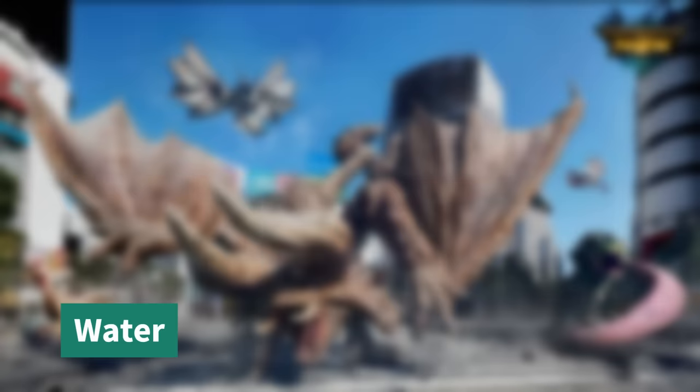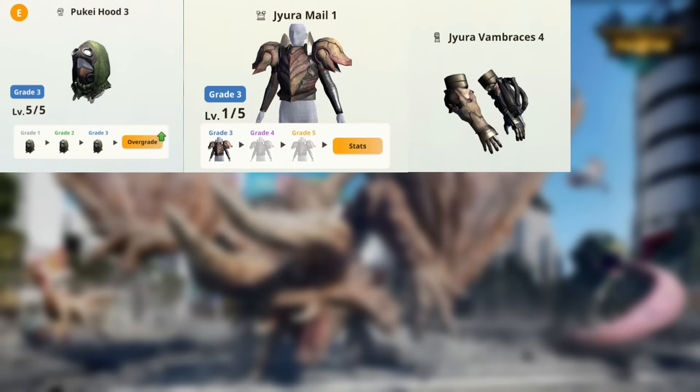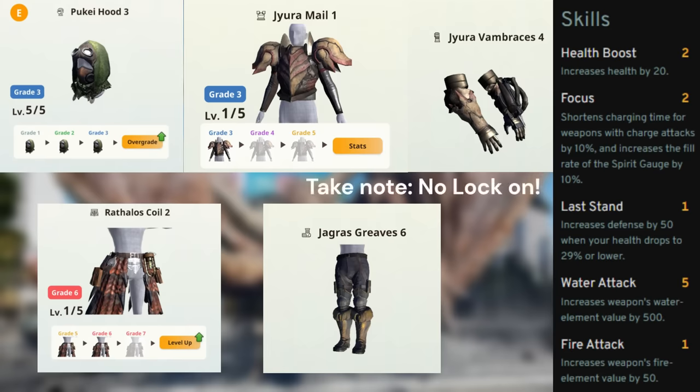For water hammer, go with Pukei Helm, Jyuratodus Chest and Gloves, Rathian Waist, and Great Jagras Boots. This gives you Focus 2 and Water Attack 5.